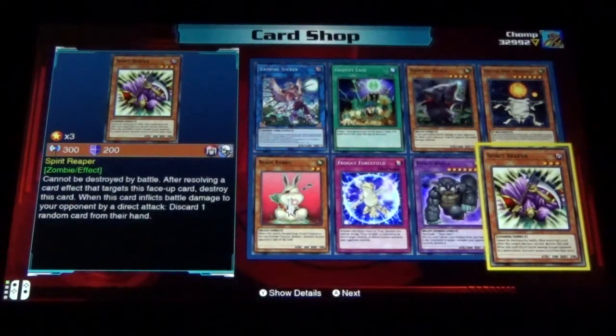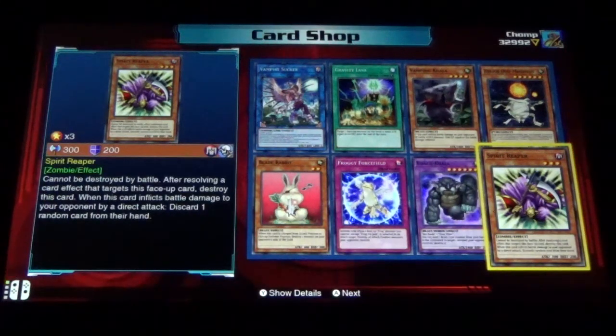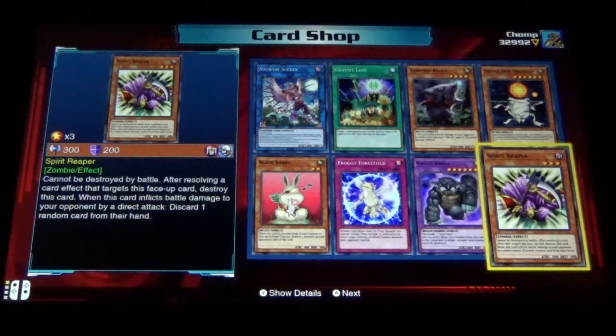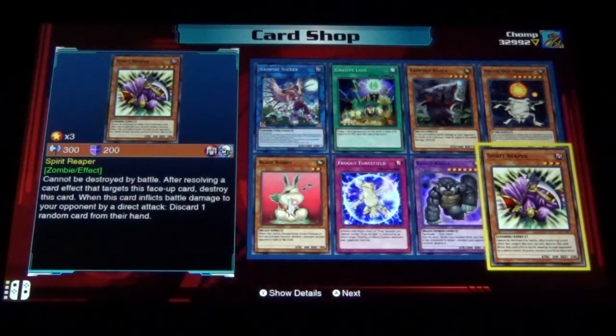Soul Reaper — I faced a Soul Reaper deck once and I lost because they hand trapped me. I had one card in my hand; they would hit me, discard it. I was literally topdecking. If it was a monster that was too big to summon, I just got it discarded. If it was a trap or magic, I instantly set it to avoid getting hit. I lost because of this card — it basically kept poking me. It's basically Yatagarasu Light: instead of not being able to draw, you have to discard a card, so you have a chance to use a card nonetheless.